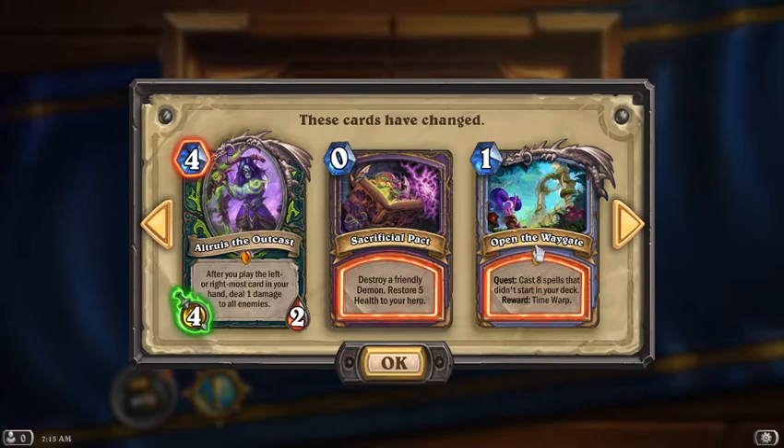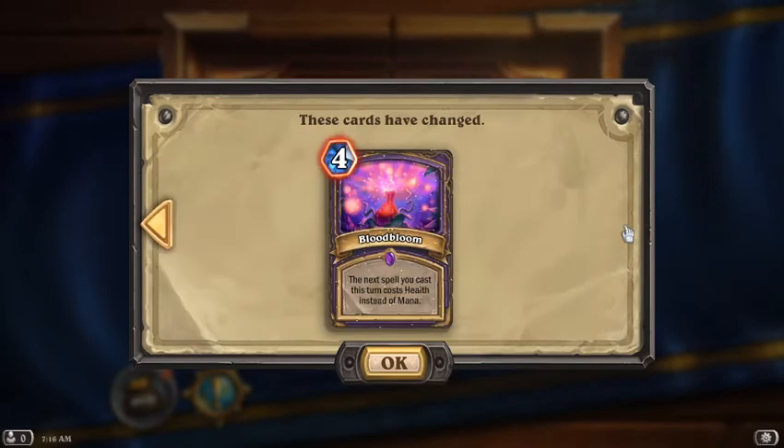Open the Waygate took a massive hit from Wild — instead of only having to cast 5 spells that didn't start in your deck, you now have to cast 8 to get Time Warp. And finally, Bloodbloom doubled in mana cost. This card was pretty much exclusively used in OTKs, so maybe forget about any Bloodbloom OTKs for the time being.